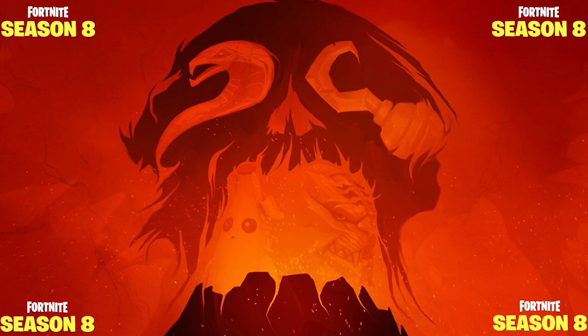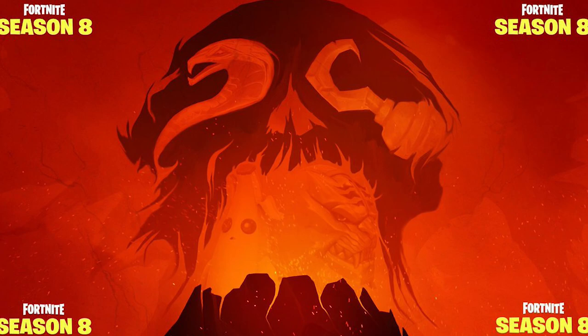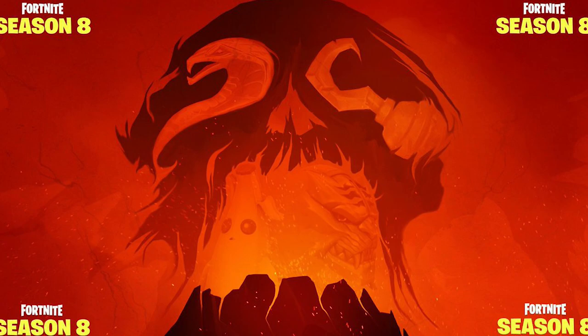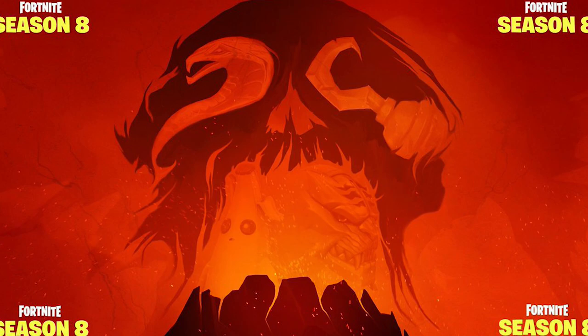That would be really cool and would fit the theme perfectly. The second teaser image revealed serpents — we thought those were dragons in dragon eggs, but it appears they were just serpents all along. Teaser number three yesterday revealed two things: what appears to be a battle pass tiger skin, who seems like he might be the main villain this season, and of course the volcano rumors started becoming official when that image dropped.